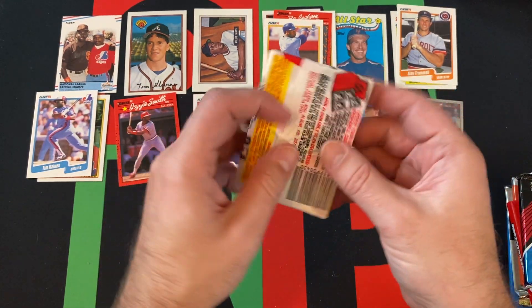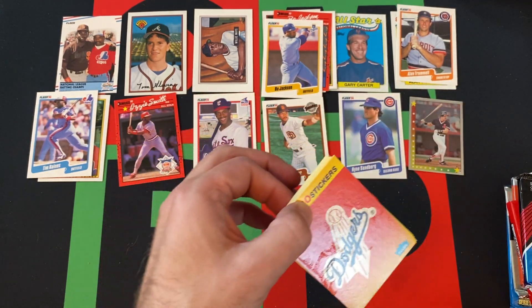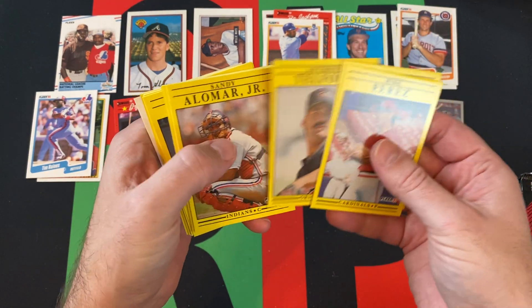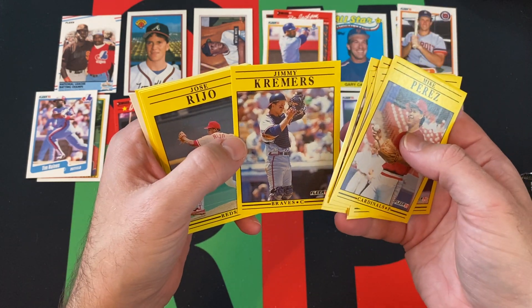91 Fleer — there's pretty much nothing in 91 Fleer except for bright yellow blindness. We got Mike Perez, Joey Cora, Anthony Teleford, Sandy Alomar Jr., Rafael Palmeiro, Carlos Hernandez.